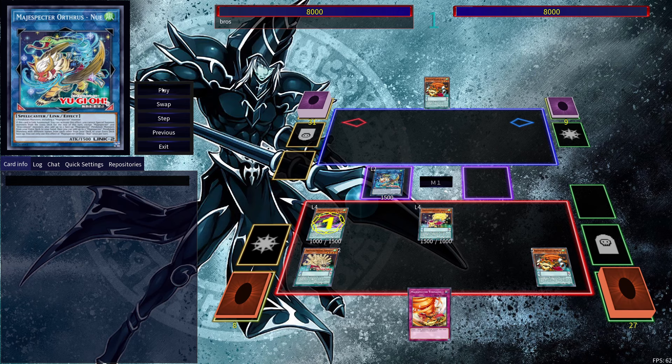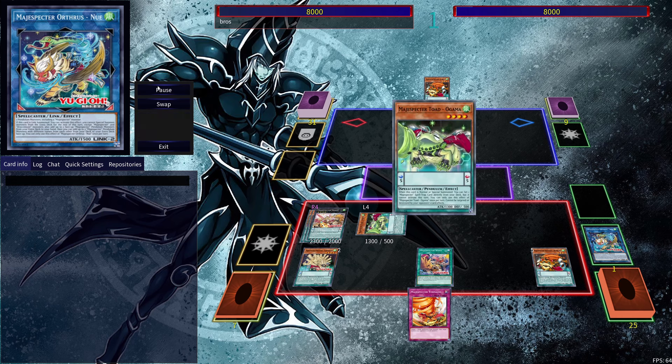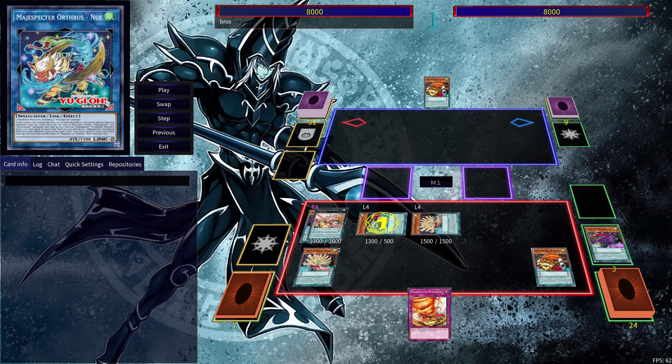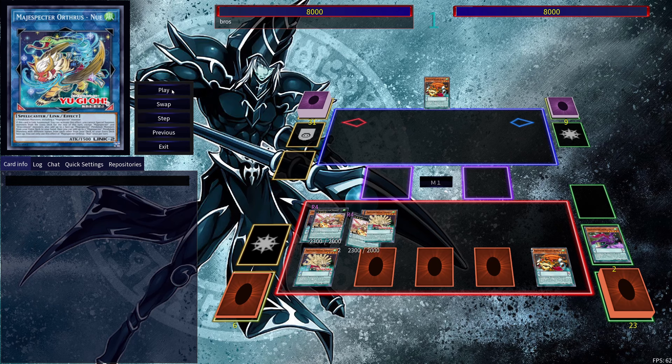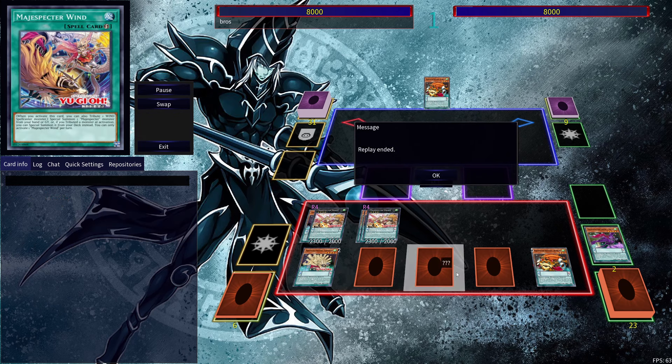Then we set our scales and activate both their effects — use Yada to search out a spell and QB to search out a trap. We're going to get Magic Specter Wind, then bring out Draco. With Draco, once we tribute a Magic Specter card — in this case Magic Specter New — we can activate Draco to summon out a level six or lower Wind Spellcaster-type monster. We use Ogama to set a spell or trap, in this case Tempest.